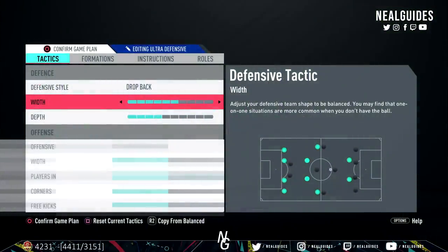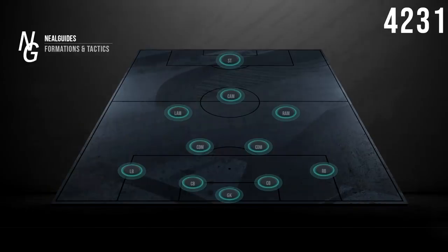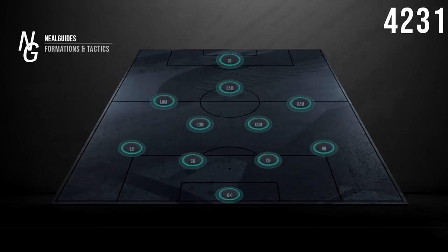For width, I've gone with 6. The sole reason is I want my LAM and RAM to occupy the wider areas. I think against 4-4-2s and wider formations, defensively you're just a bit more stable when the wide cams occupy those areas. You're already stable in the middle with the two CDMs and the cams coming back, so that's why I increased the width a bit. Also, when you do win the ball back, you have some passing options available before you transition to an attacking width.